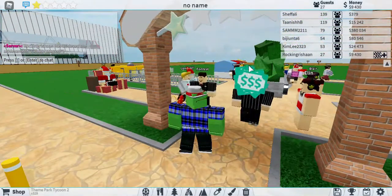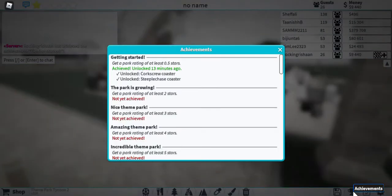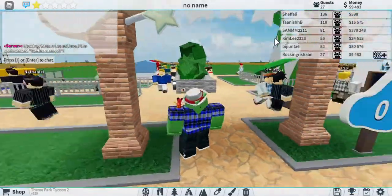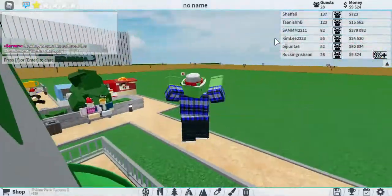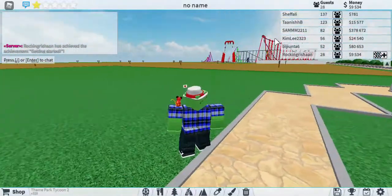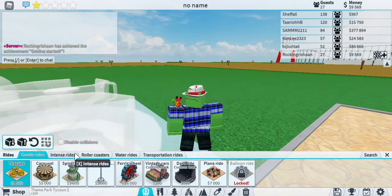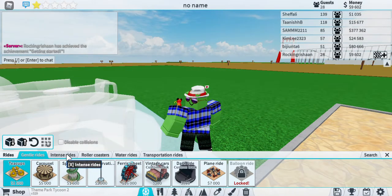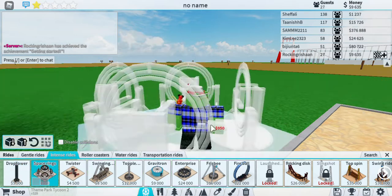Did I get any achievements done? Not now, only two stars. I already have 27 guests! The spiral courses are actually working. I'm gonna add one more ride over here. This is the last ride I'm adding for this episode. I know what I should add — from the intense rides: Space Rings! I just want the space rings.